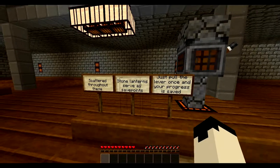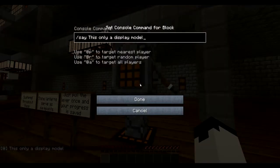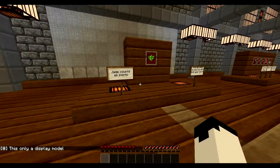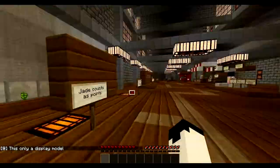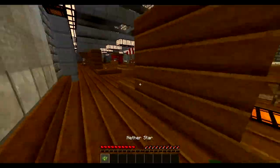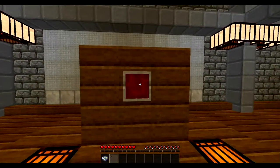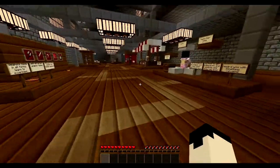Scattered throughout the map are stone lantern save points. I just pulled the lever. I do have command blocks enabled — sweet. Jade counts as points. Find as many as you can and post your score.